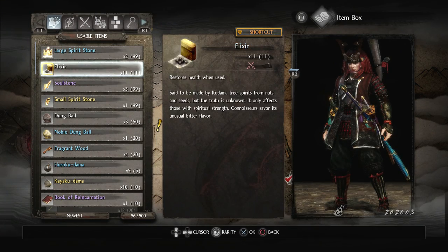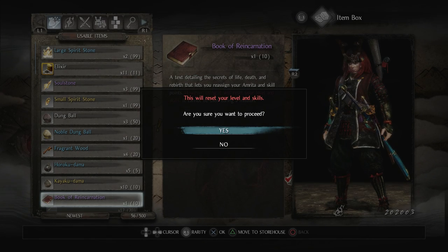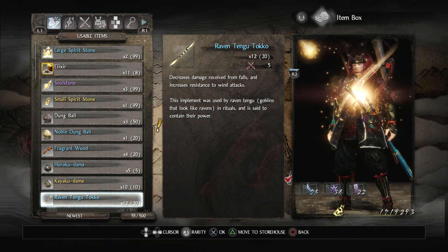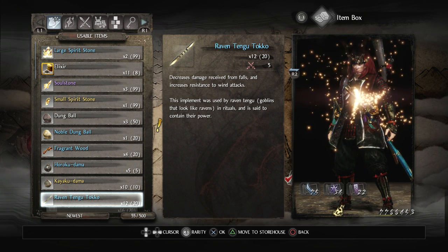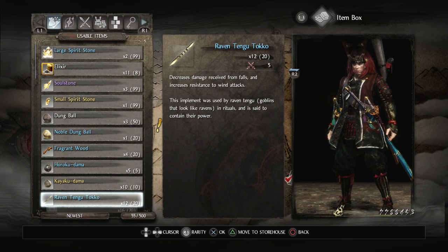First thing we want to do: I believe I have a book of reincarnation, and I do. So we are going to reset all of my current skills and stats. Those numbers it's showing for skills are very much incorrect I believe. It looks like I got seven million seven hundred and eighty-eight thousand four hundred and fifty-three Amrita to work with.